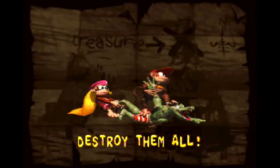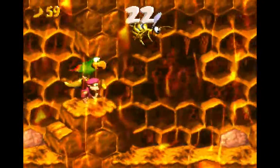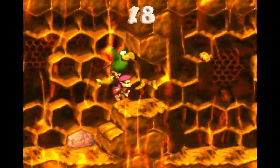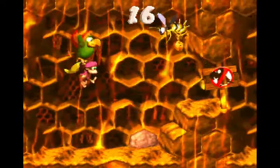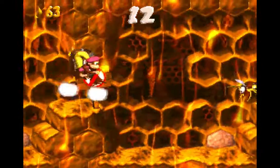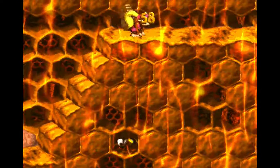Destroy them all — and now we get Squawks back. Now we get to go take out some Zinger revenge for all the grief they've caused before, since I wasn't able to fight back. This part gives you the TNT barrel to take out the last one. No problems there.